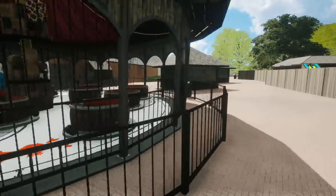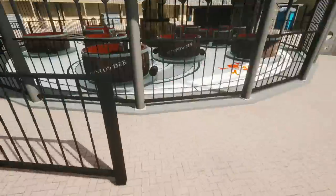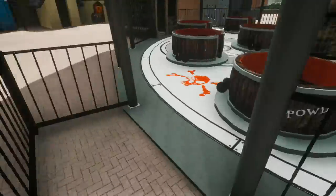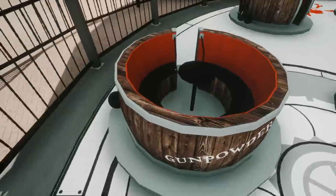Here we've got Marauders Mayhem - let's try and get on this, or at least get inside the actual ride station. Holy cow, here we go! You can actually spin them! Let's try and get on. Try and spin it - oh, I feel sick! Oh, look at that one going for it! Let's try and spin these as mad as we can.